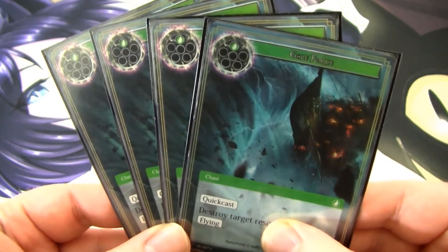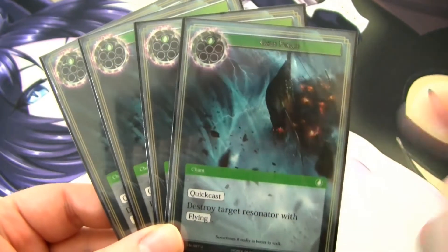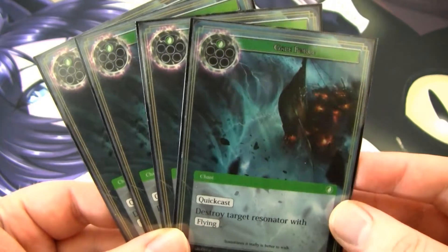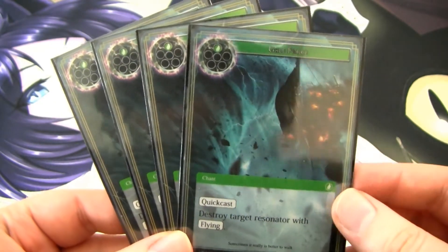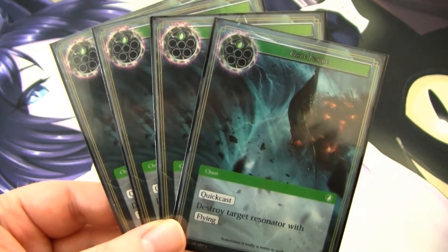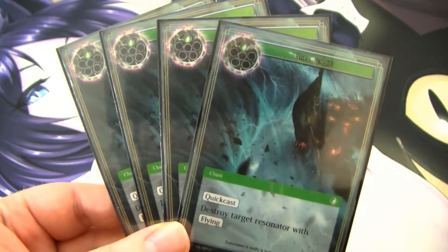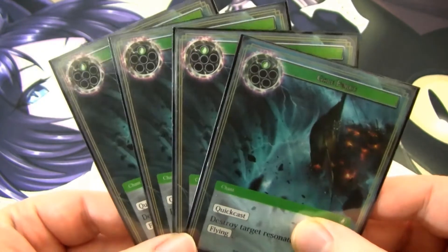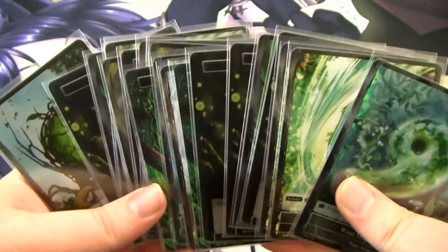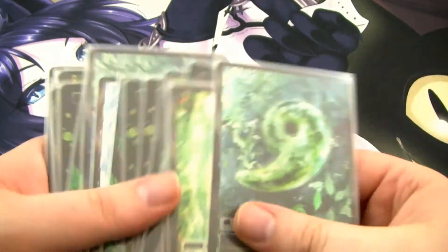Last but not least, I run a full playset of Galeforce. Galeforce is a fantastic silver bullet-type card because it straight-up destroys a resonator with Flying for just one Wind Will. Basically, this destroys Gwybers, but also Mephistopheles and a variety of other possible Flyers — maybe Nine-Tailed Fox, but mostly Gwybers, which you see a lot of in Wanderer. And of course, I run all 20 Wind Magic Stones in the stone deck, because we go through our stone deck so quickly, you're going to need them all.